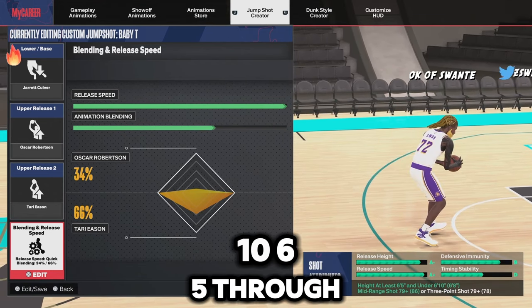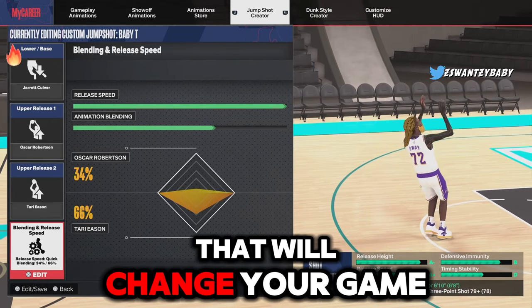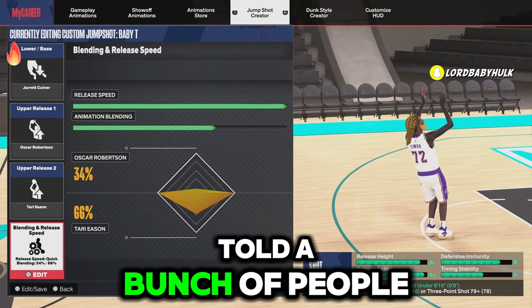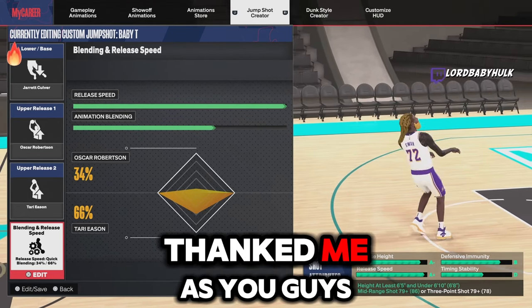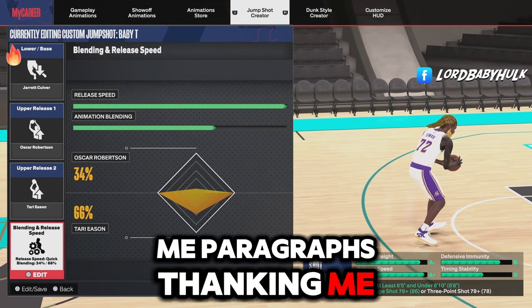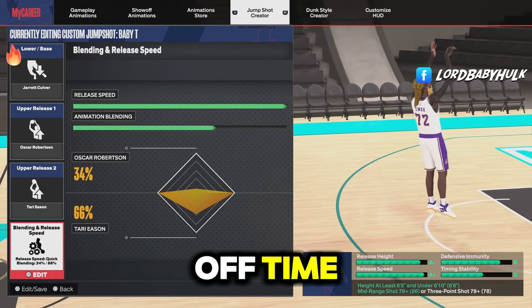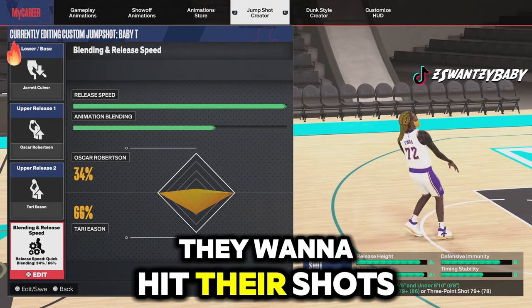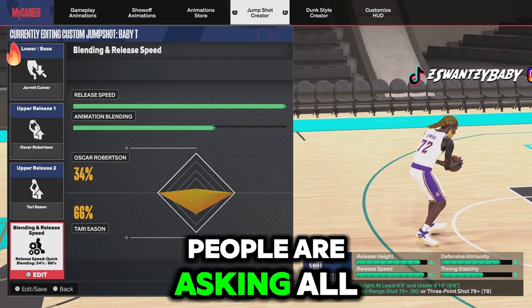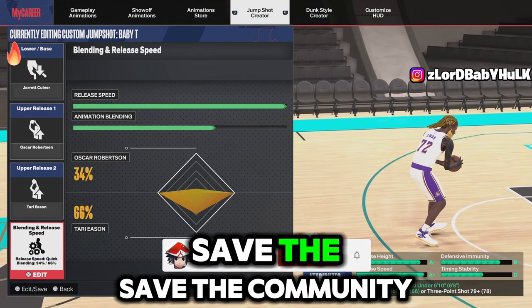Get it all the way up - 6'10, 6'5 through 6'10. This is the jumper that will change your game if you don't get TMac. I've told hundreds of people and they've literally sent me paragraphs thanking me for improving their shooting. People do this in their off time - they just want to have fun and hit their shots. This is a big deal. People are always asking about shooting. This is the jumper that will save the community.